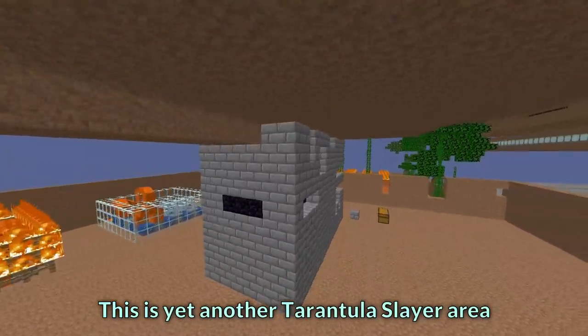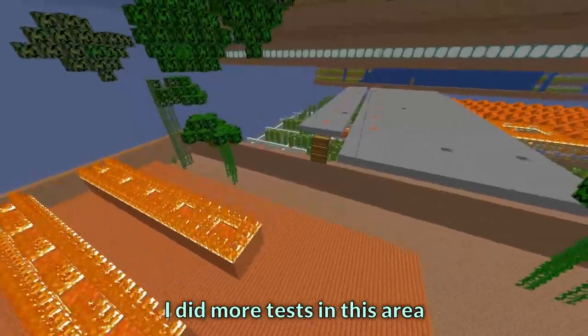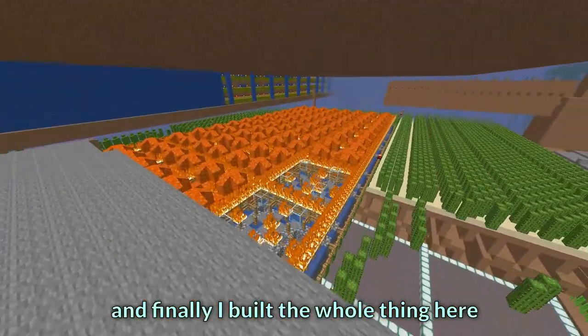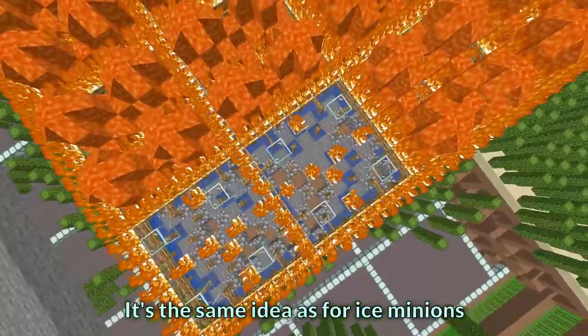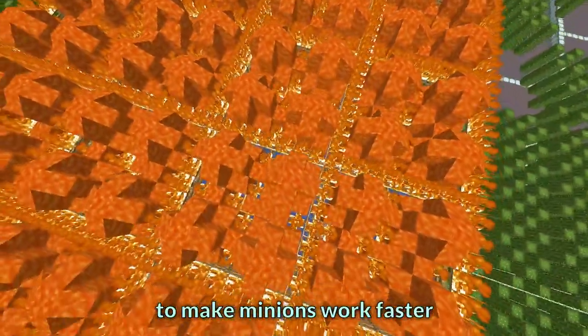This is it under the tarantula slayer area. I was also testing a hard stone minion setup here, did more tests in this area, and finally built the whole thing here. It's the same idea as for ice minions, but instead of water freezing we have stone generators to make minions work faster.